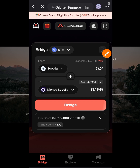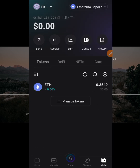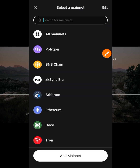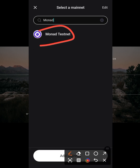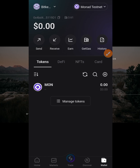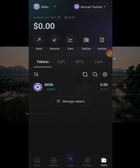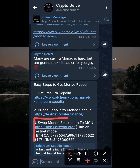Now let's go back to our wallet and switch to Monad testnet to see if we have the bridged ETH. Go to the wallet and switch — type Monad and select Monad testnet. Now I don't have MON yet, but I do have Ethereum on Monad. Let me quickly show you how to view it.